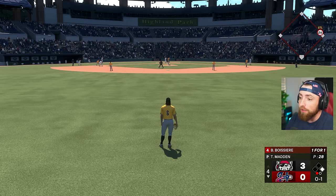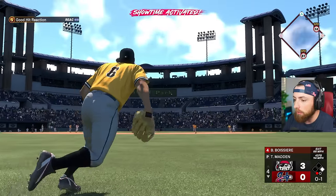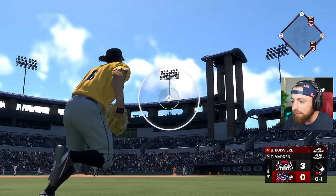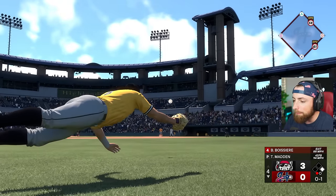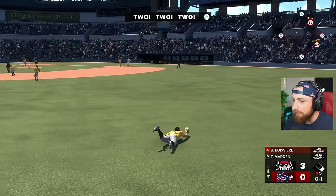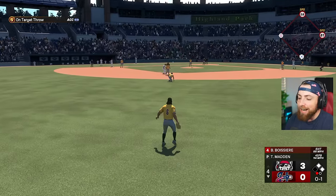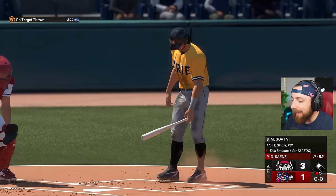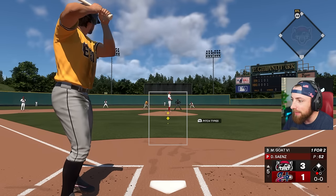We get that game at Coors Field with the wind blowing out 19 miles per hour and we have 125 power - oh god, I don't think I'm catching this. That's getting down - I messed up, I haven't seen that one before. Hits the glove, god dang it. I didn't know I was supposed to do that - I thought I just had to hit triangle right away. God dang it. 3-1, top of five. I messed up, I'm not used to doing these moments.